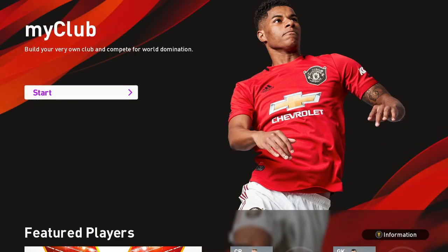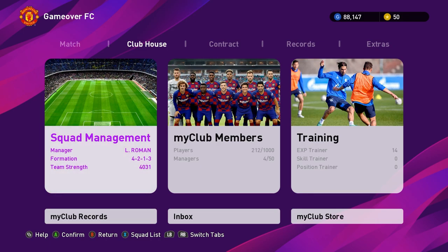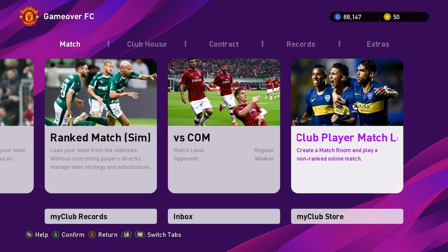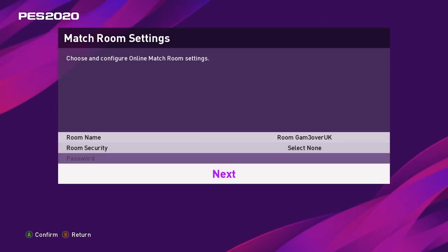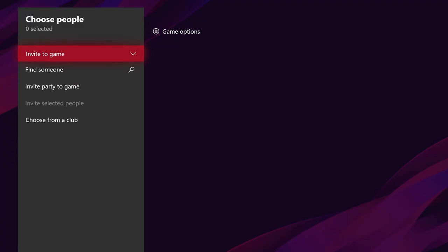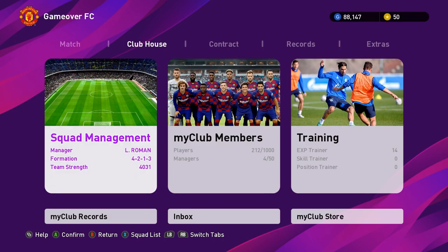Onto my club versus and co-op modes — remember you can check the timestamp in the description below to go to the specific section. Let's start with the simple versus mode in my club. Start by going to the match heading at the top, then go to my club player match lobby. As before, select the server, select the lobby, create your room with security options, and head over to the general match settings to change your game options. After you hit next, select invite and invite your party or your friend and start the match. Nice and simple.